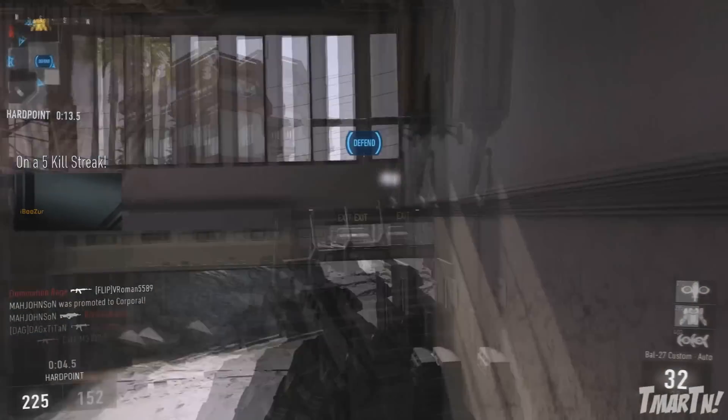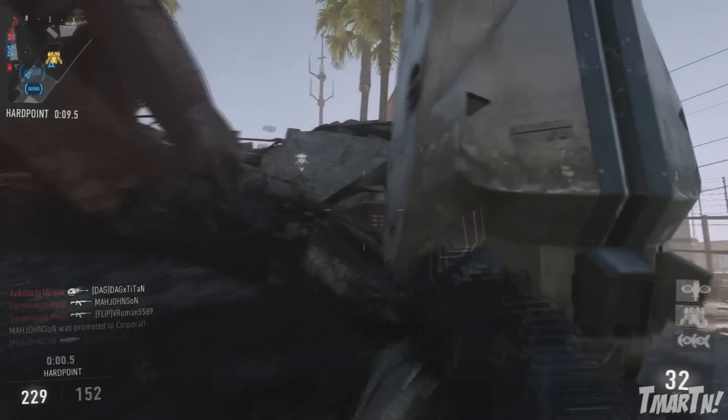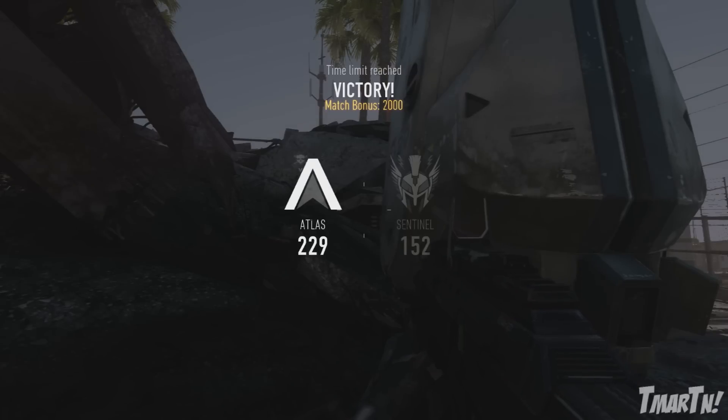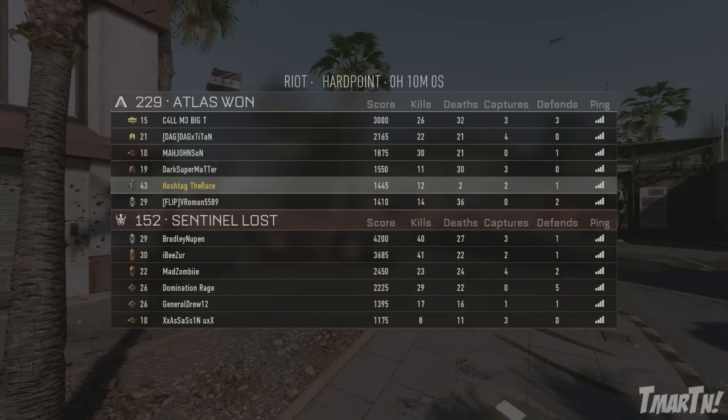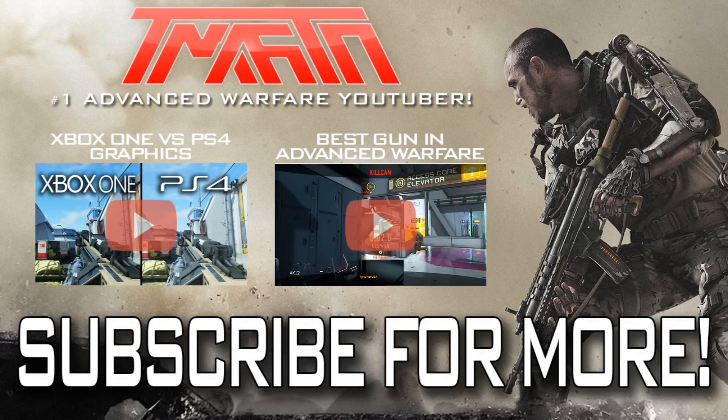So there you guys have it — that is the speed reload in Call of Duty: Advanced Warfare. It's essentially sleight of hand on command. It's a pretty cool new addition, and it's very useful if you can master it and use it in the right situation. Thank you guys so much for watching. If you enjoyed, make sure to hit that thumbs up button. More Advanced Warfare tips and tricks videos coming soon, and check out these two videos on screen if you haven't seen them yet.